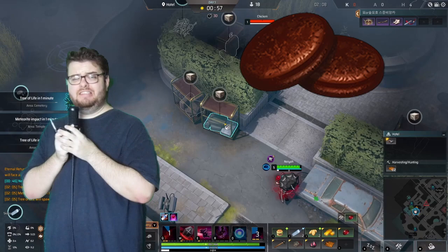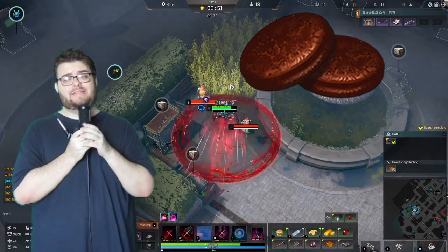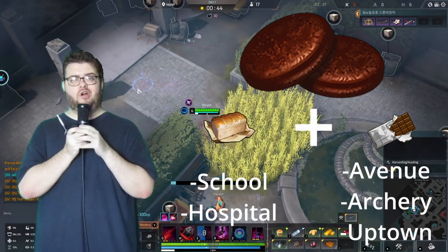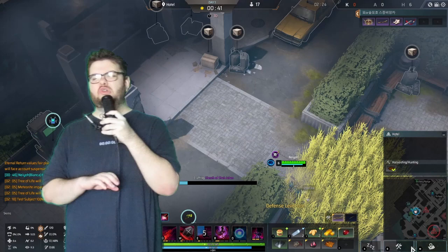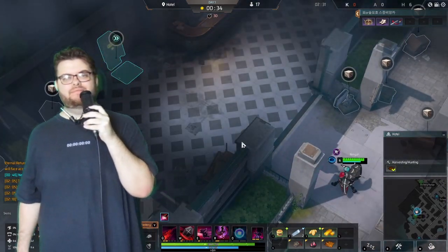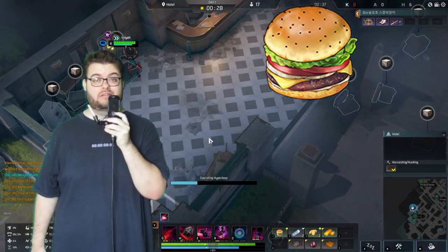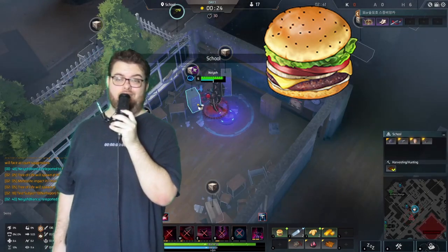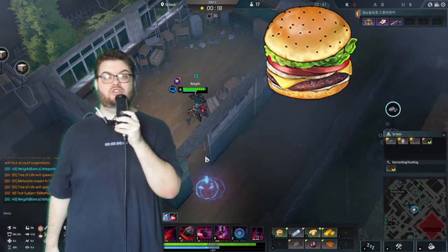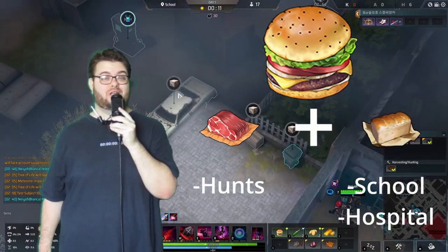Choco Pies are easy to make and a good option if you're on the west side of the map. Just combine your starter bread with some chocolate, which you can find at avenue, archery range, or uptown. If you don't go to any of those areas, you could make Hamburgers — not the best option unless you're playing as 11, but easy. Just get meat from almost any hunt and use your starter bread. The only hunts that don't drop meat are wild dogs and bats.